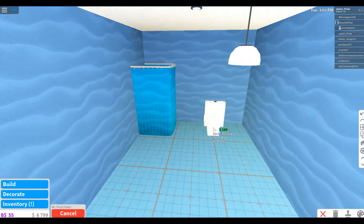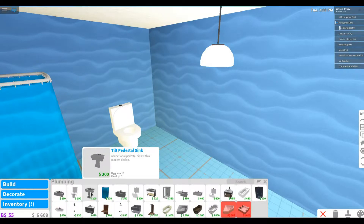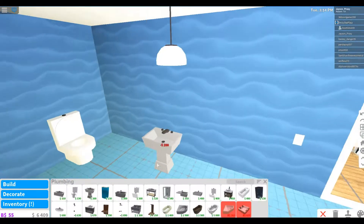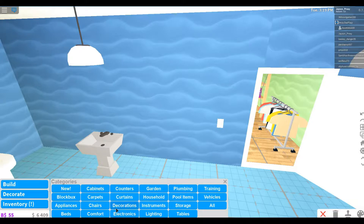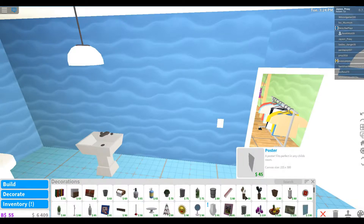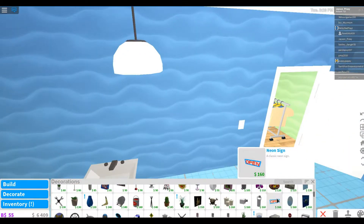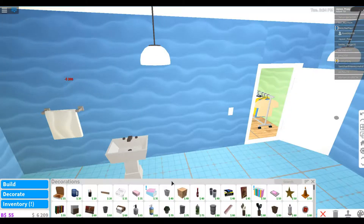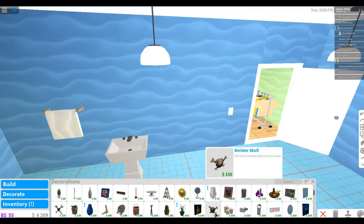We'll just put these toilets for now, then put a sink — just basic stuff for now. Let's find some decorations we can use for the restroom. Here are the modern towel rack — that's what I wanted. I may just about have enough money for that.